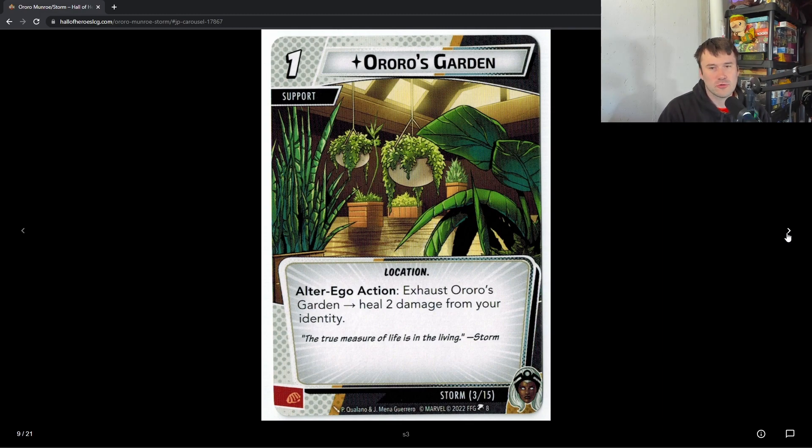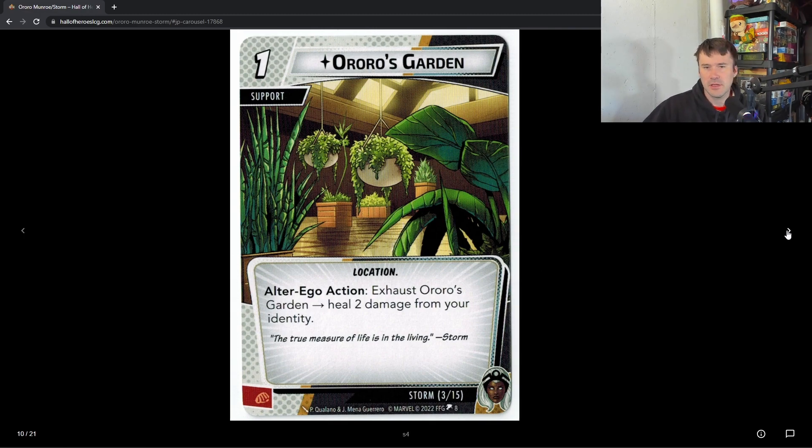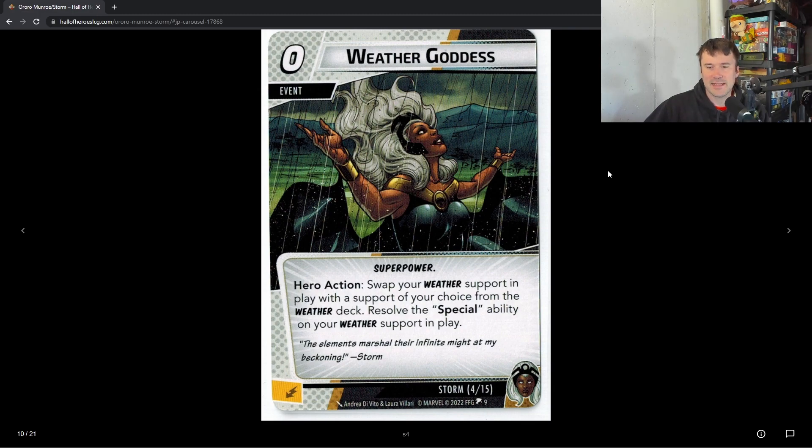Ororo's Garden is a one-cost support and her alter ego card. It's an alter ego action — exhaust this garden to heal two damage from your identity. Since she only has three recovery, this is huge. If you flip down, you can use this to heal two without having to fully exhaust for recovery, and then heal two more the next turn. In one cycle you can heal for four. It's a pretty strong card and her only alter ego card, which is kind of interesting.